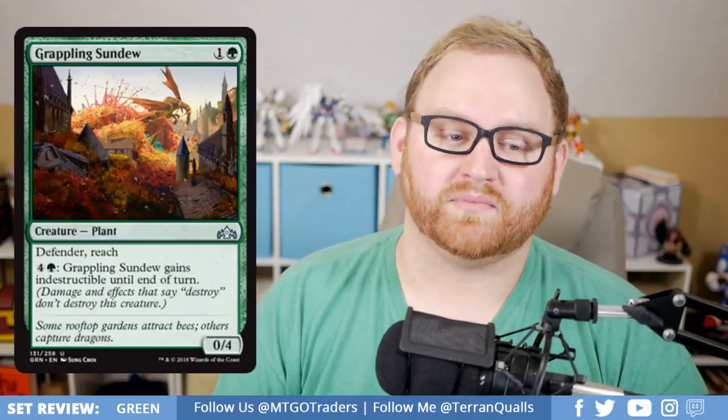We've got Grappling Sundew, a 2-mana 0/4 uncommon Plant with Defender and Reach. You can pay 5 and it gains Indestructible until end of turn. I really like this in a Selesnya deck, especially if your opponent has a lot of flyers coming your way, because you can just pay 5 and make it an Indestructible blocker. It's also just a solid 2-mana 0/4 even without the Indestructible ability. Very good for Draft and Sealed.